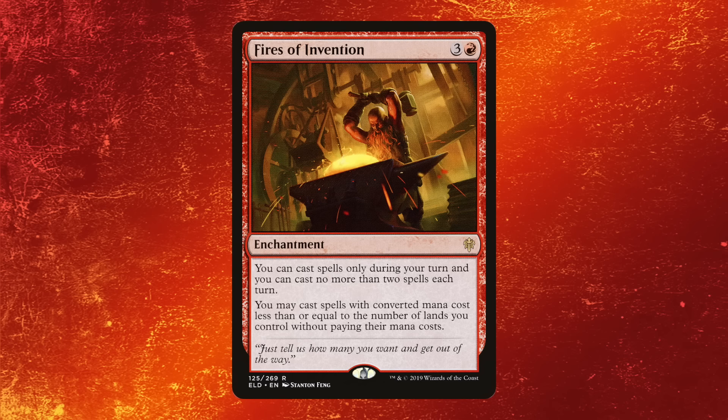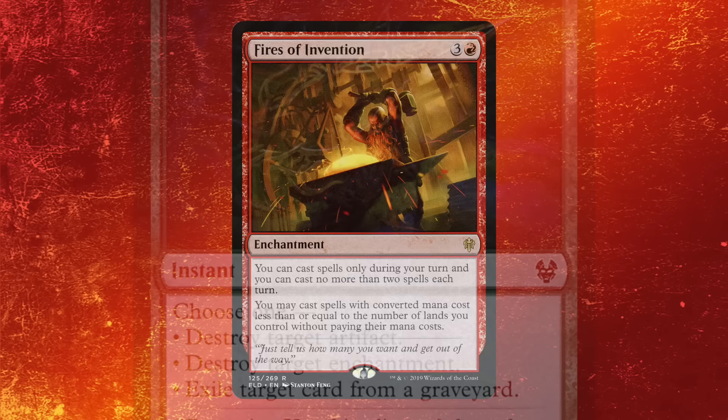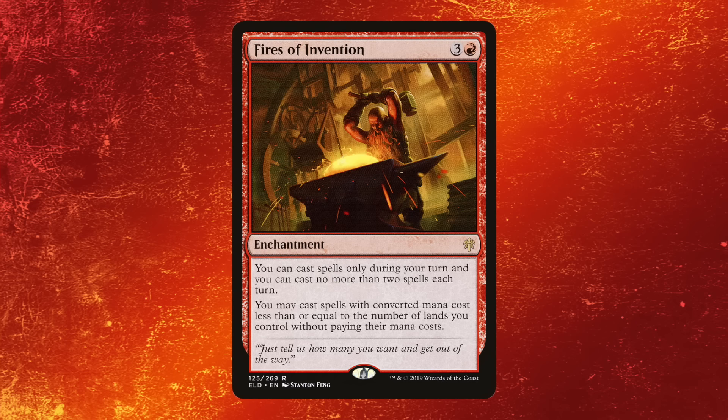Let's say you play Fires of Invention on turn four and you immediately can play another four mana card right after that. Now your opponent has to answer Fires of Invention and also be able to play their own game plan on top of that. But let's say they pay two mana for a Return to Nature to destroy it — they just spent two mana when you didn't have any mana costs at that point. You just played Fires into another four-drop. If you untap with it, you just explode. A lot of people were skeptical of that card just because it can be destroyed, not realizing the other implications, like activating abilities with the extra mana.